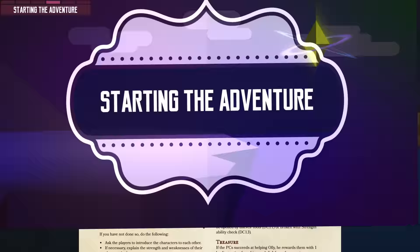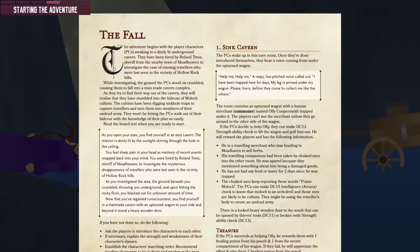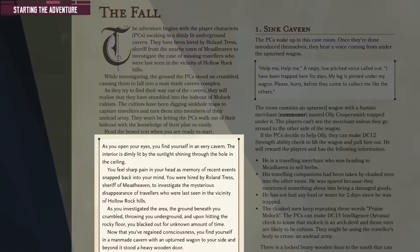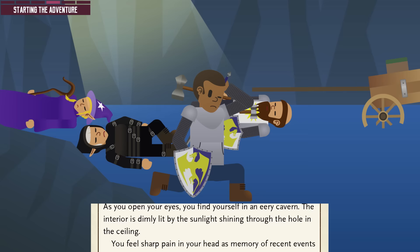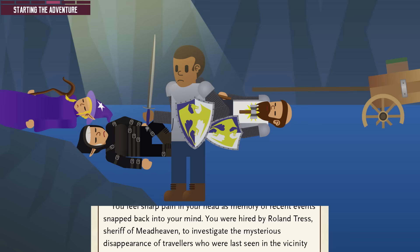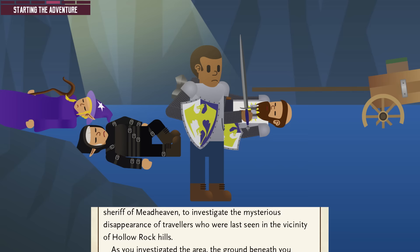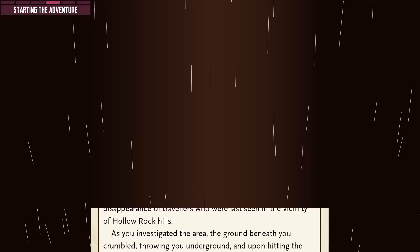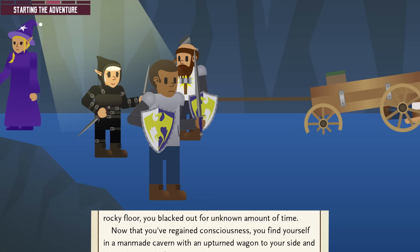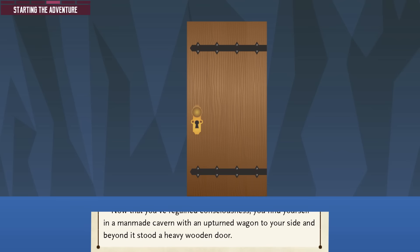Adventure modules usually start with box text — a passage that you read to establish the context of the adventure and the situation the player characters find themselves in. You can do your own introduction of course, but reading from the box text is just easier. As you open your eyes, you find yourself in an eerie cavern, dimly lit by sunlight shining through a hole in the ceiling. You feel sharp pain in your head as memories of recent events snap back. You were hired by Roland Tress, Sheriff of Midheaven, to investigate the mysterious disappearance of travelers near Hollow Rock Hills. As you investigated the area, the ground beneath you crumbled, throwing you underground, and upon hitting the rocky floor you blacked out. Now you find yourself in a manmade cave with an upturned wagon to your side, and beyond it stands a heavy wooden door.